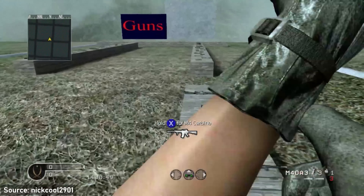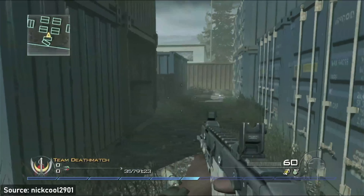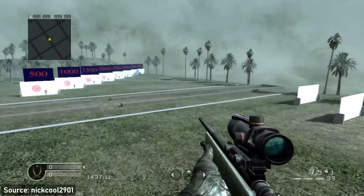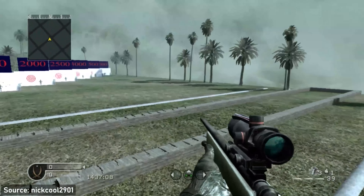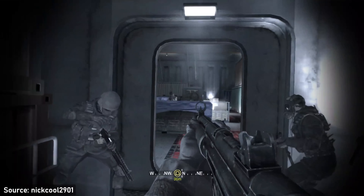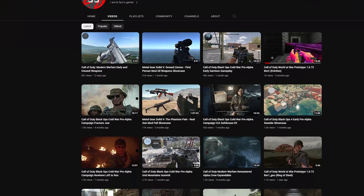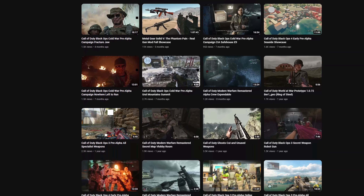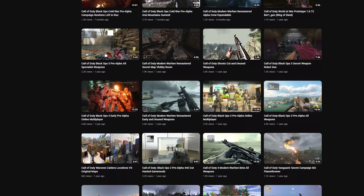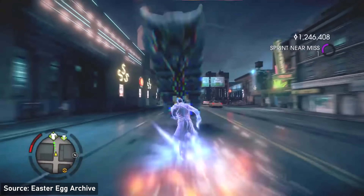You can see a wide assortment of different weapons you can use. In the Modern Warfare 2 build, they even used Shipment, which wasn't in Modern Warfare 2 back in the day. It's interesting that the COD 4 one has a more tropical setting, which is likely leftover assets from Call of Duty 2 — the same engine Modern Warfare was built on. We'll leave a link to NickCool2901's channel because he has other footage of previous Call of Duty games during their alpha phases, like Call of Duty World at War.